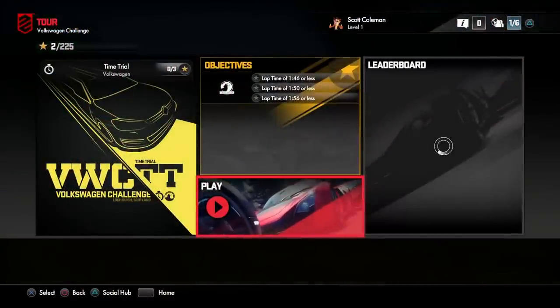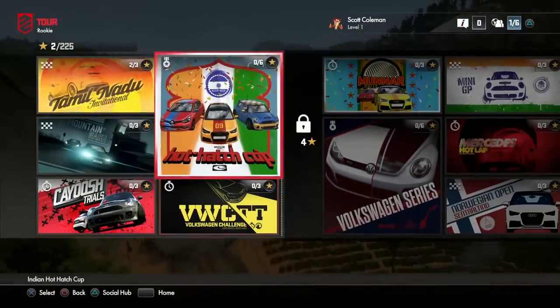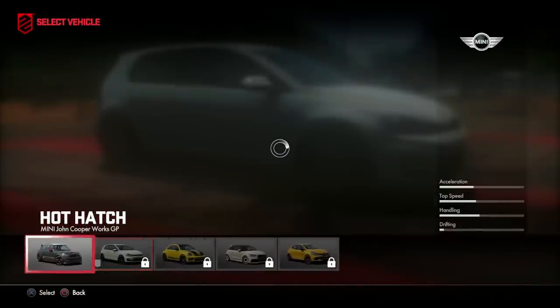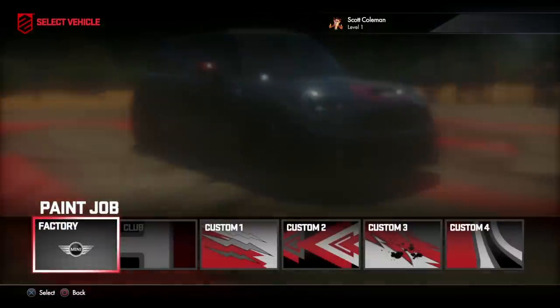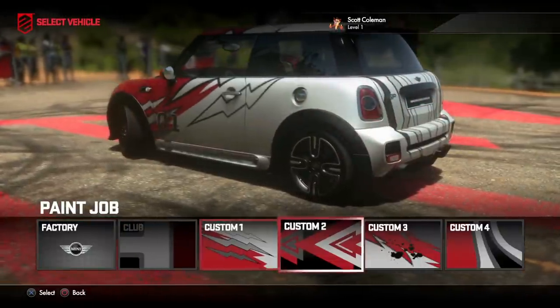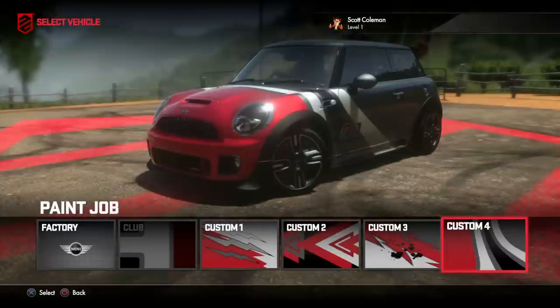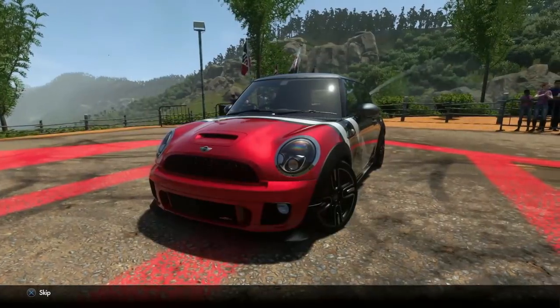So I'm guessing we have to do the Hot Hatch event. Let's go with the Mini then. I've got different designs, you can customise it, but I don't think you can make your own designs - these are all the ones you can pick from. And there's my car, my hands, my dashboard and steering wheel. There's a random hose in the background - looks like my car's peeing itself! Look at the people, they're blurry, barely visible.